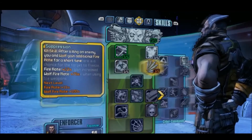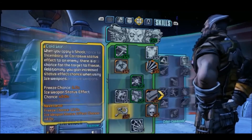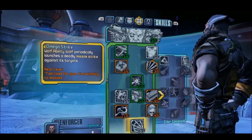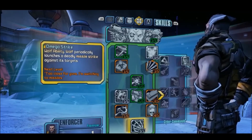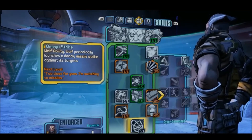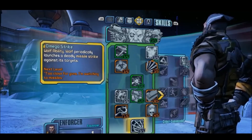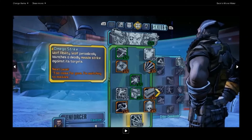After that comes the kill skill. In the second skill tree, called Cyber Commando, Wilhelm becomes the robot we all know from Borderlands 2. The Omega Strike is the last skill in this tree, and it makes Wolf launch missile strikes on its enemies.